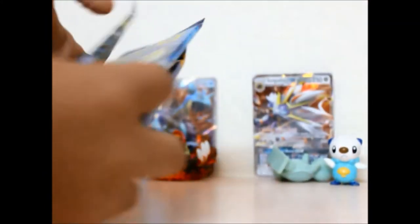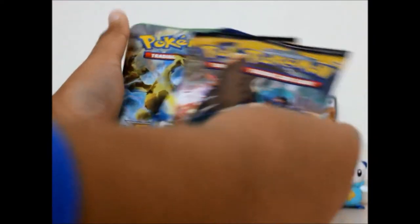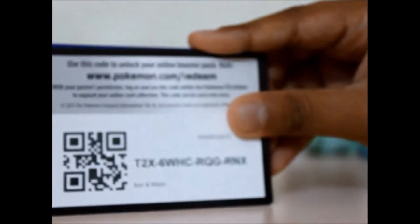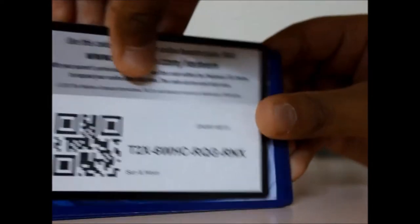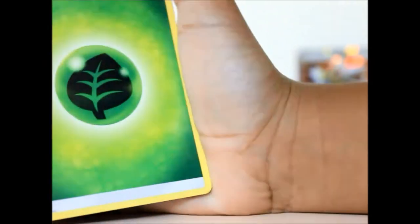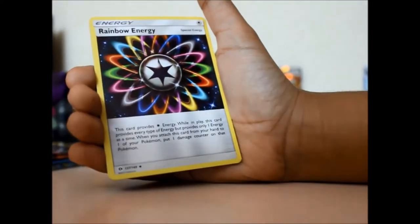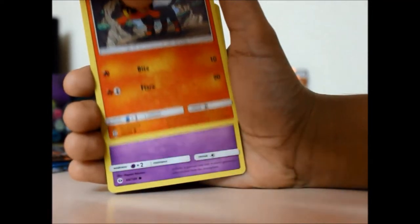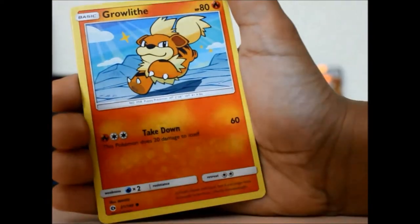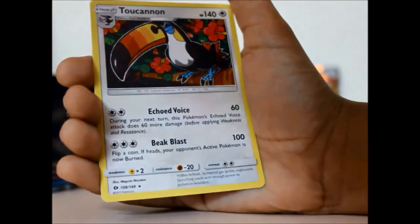I like to start off with their own collection, so first we get the Sun and Moons, then the Evolutions, then the Fates Collide. This is the code card. I've got an Unlisted Leaf Energy, Pumpkaboo, Croconaw, Rainbow Energy, Legend, Cosmog, Rock and Roller, Growlithe, Alolan Meowth, Drowzee Reverse, and the rare is Toucannon. Nice.